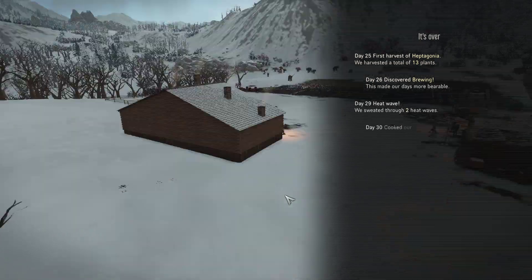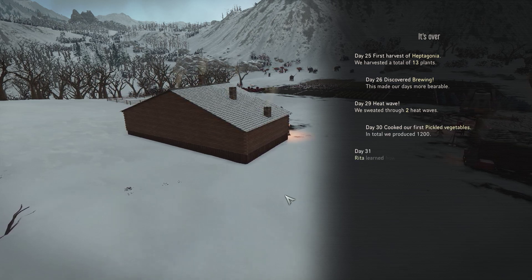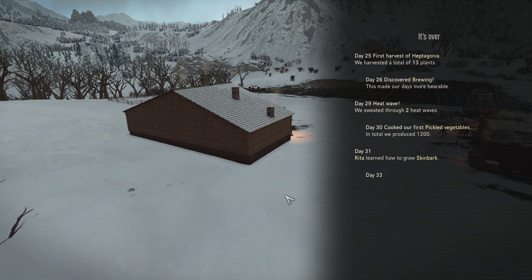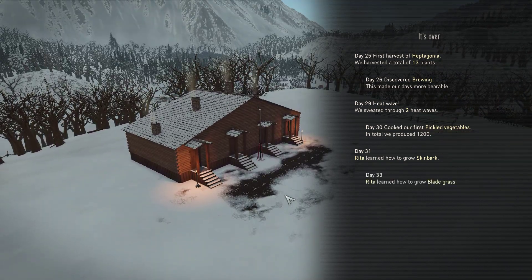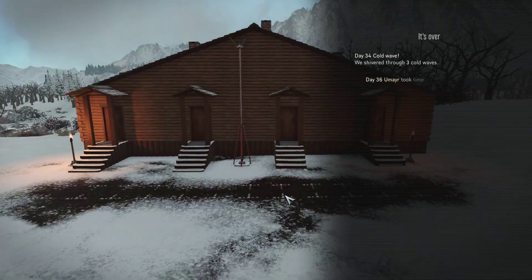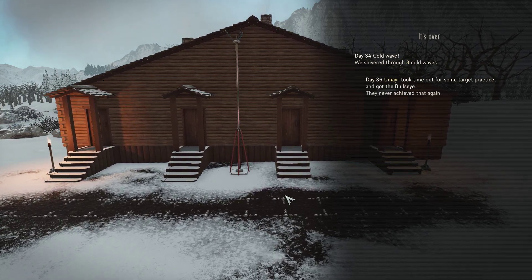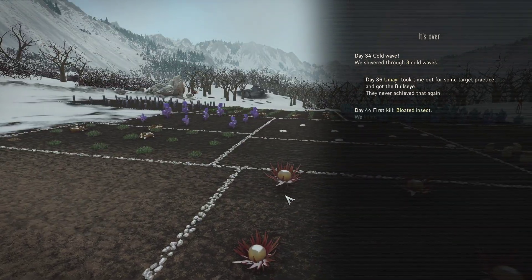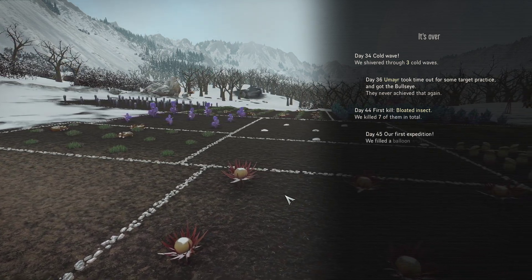Discovered a ruin — that made our days more bearable as we sweated through two heat waves and three cold waves. Poor Amara — he took time out for some target practice, got the bullseye, never achieved that again.